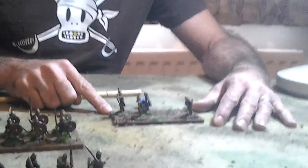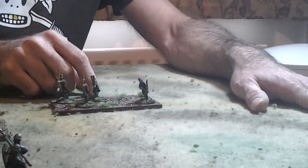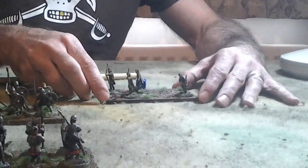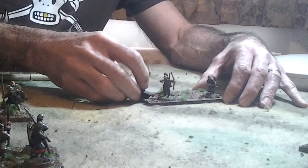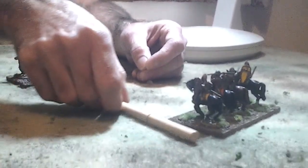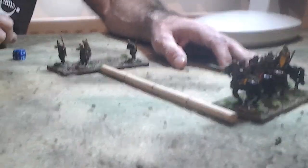What the light foot would have to do if they want to shoot at the knights, for example, is to move and then shoot. Given an action dice higher than their discipline rating, they can move and shoot. For example, they could move to here, putting the knights within their arc — straight ahead of them within 4 distance units — and then shoot.